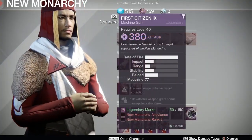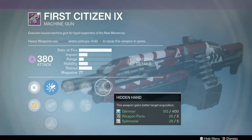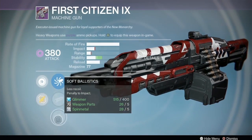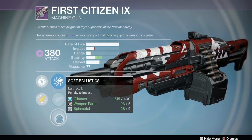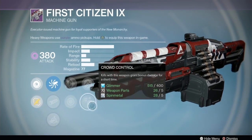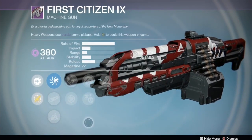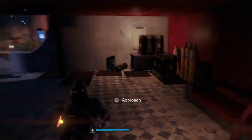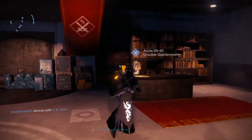Finally, the First Citizen 9 with Hidden Hand, Hammer Forged, Crowd Control, Snapshot, and Flared Magwell. This is going to be out of control - you need a lot of stability. Maybe Soft Ballistics will do it, but I want to see like three stability perks on this and then go to town with it in PvP. It just seems like a fun gun.